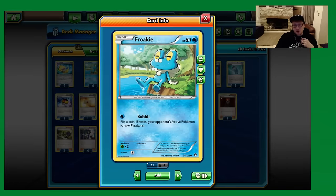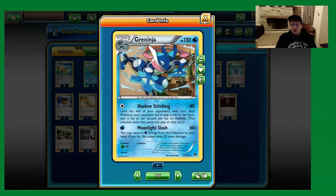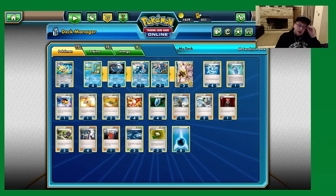Even the Froakie serves a nice purpose — it's a 4-of. Bubble is a very cool option: on a coin flip, we paralyze the opponent's active Pokemon. Against aggressive decks like Night March and Aquabox going second, if we flip heads and get that Bubble, we've bought ourselves a turn — sometimes saving a prize or two. Multiple times in games when you're being hit with Hex Maniac and need to protect your Greninja Breaks on the bench, you free retreat into a Froakie and go for that coin flip.